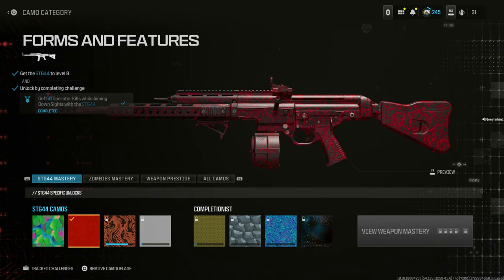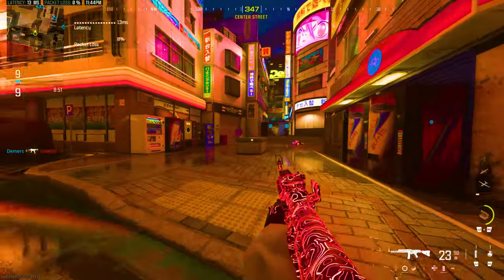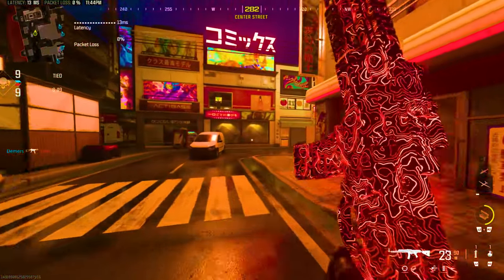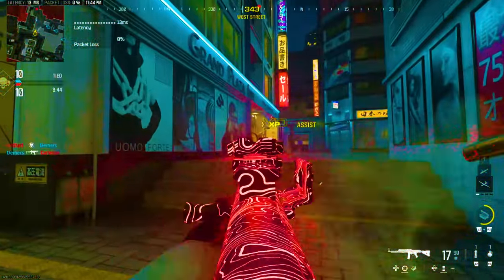The way to get it to glow is literally to be in a dark room — that's it. When you play Zombies, go into Warzone in a dark area, or play on a dark map in multiplayer, the gun will automatically glow. No killstreaks needed or anything like that — it'll just glow when you're in a dark environment and won't glow when you're not.